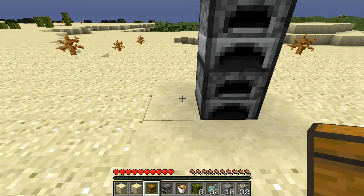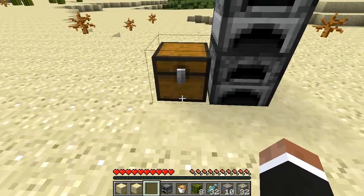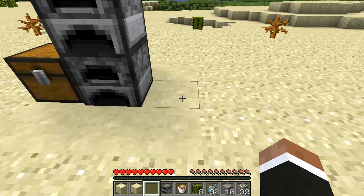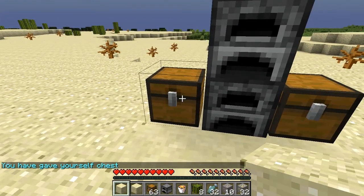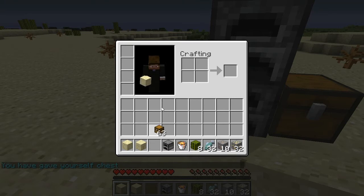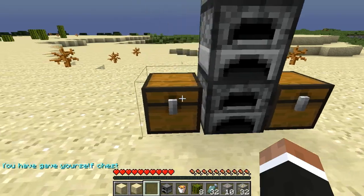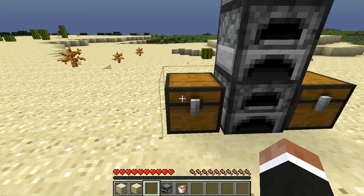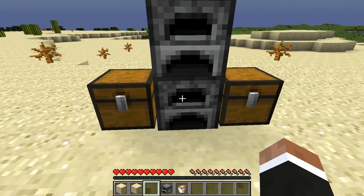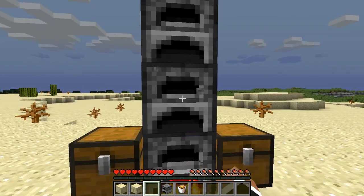But now what we can do is the automated part, which is absolutely amazing. What we're going to do is just put a chest there and put another chest on the right side. The chest on the left is going to be our input and the chest on the right is going to be our output. So what we can do is just put a bunch of items there that we want to be cooked for us, and then simply tap these to begin.